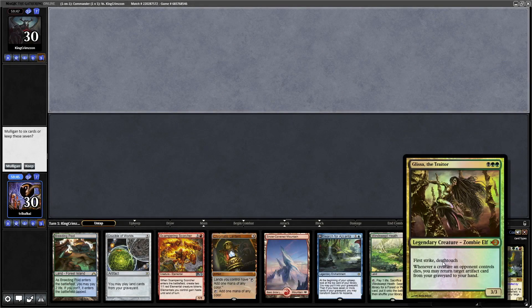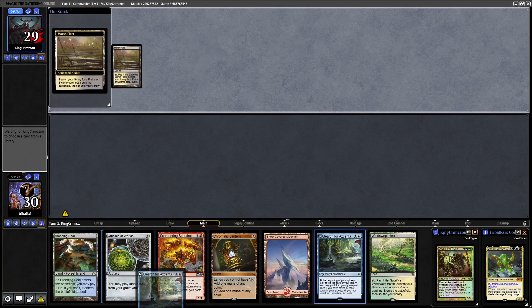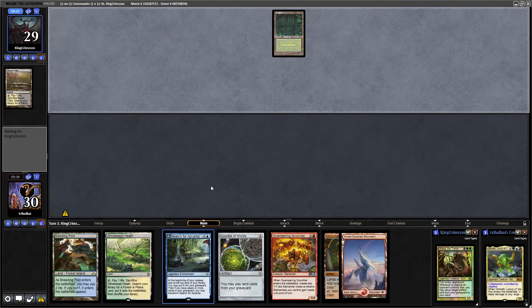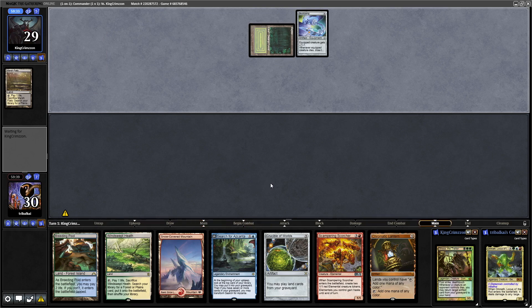Omnath, Locus of the Roil, versus Glycer the Traitor. We're keeping this hand — we've got plenty of mana and we're going to end up dumping our hand onto the board. Hopefully we can get enough mana going where we can get some card draw going at the same time with Omnath.